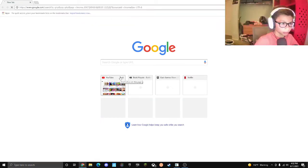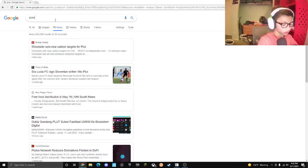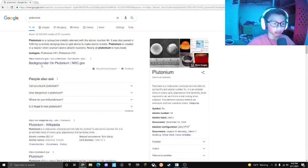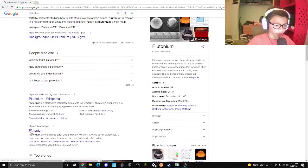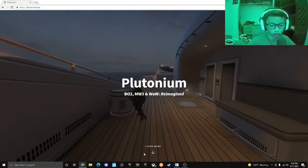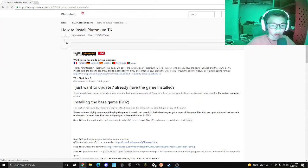You guys want to search up Plutonium. Go ahead and search up Plutonium, click right there — I'm going to put the link in. Once you do that, you're going to click on the BO2 download, which is the Black Ops 2 download, and click that.